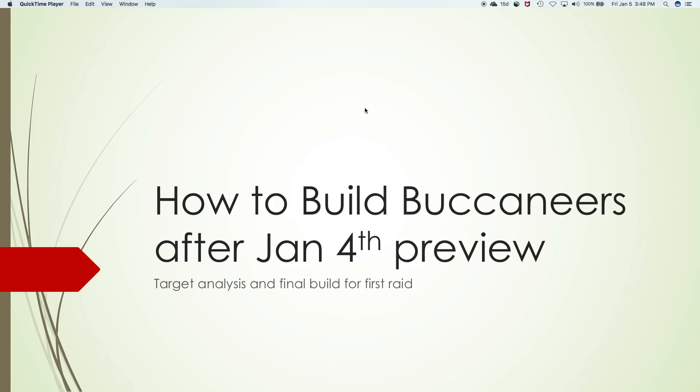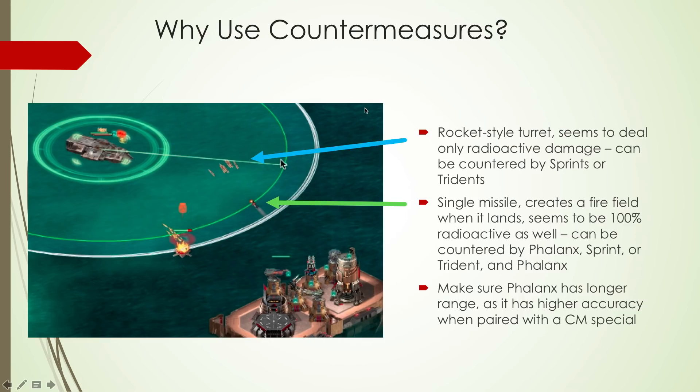So let's take a look at it. The first question a lot of people are asking is why are you using countermeasures? Well, there are two turrets. One of them, as you can see in the blue arrow, shoots like a bunch of rockets. At least they behave like rockets, but they do radioactive damage.